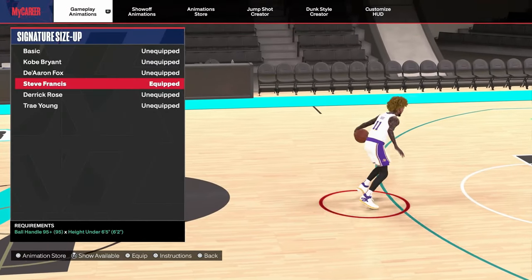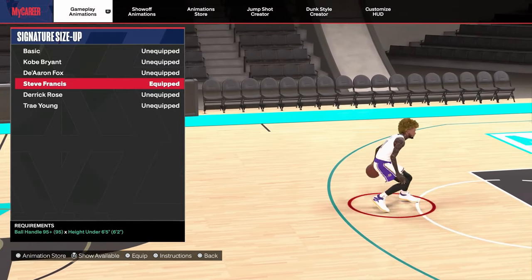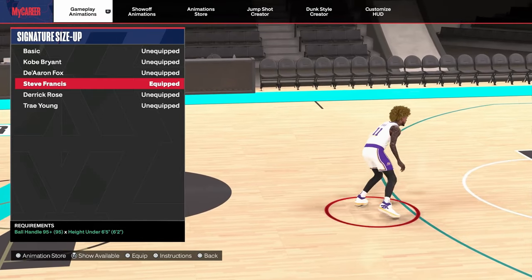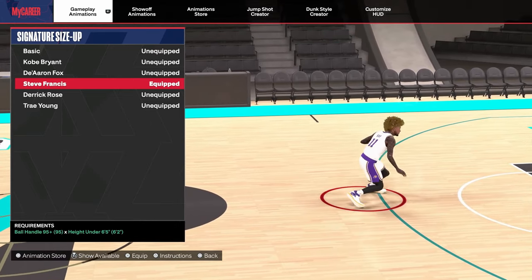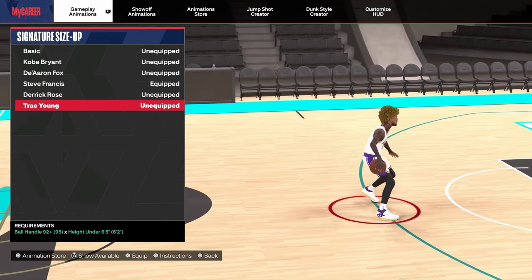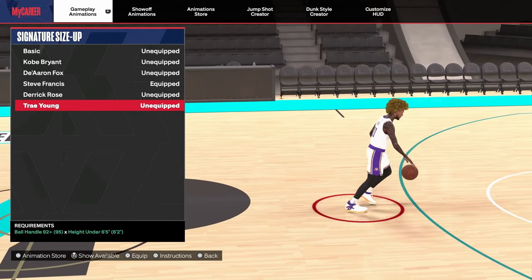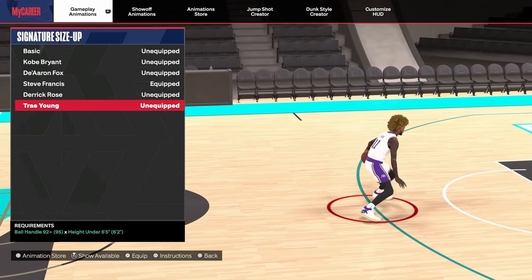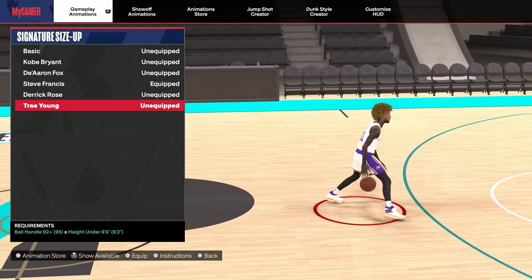For signature size-ups, the best one in the game is Steve Francis if you're under 6'5". I've been using Steve Francis since the game came out. It gives you the best speed boost animations, especially paired with Kyrie Irving dribble style — your player will be dribbling quick. If you're under 6'5" and do not like Steve Francis, you can try Trae Young. It gives you the same animations, just a little more stiff. All you need for Trae Young is a 92 ball handle, and for Steve Francis, you need a 95. So for builds that do not have a 95 ball handle, you could try Trae Young.